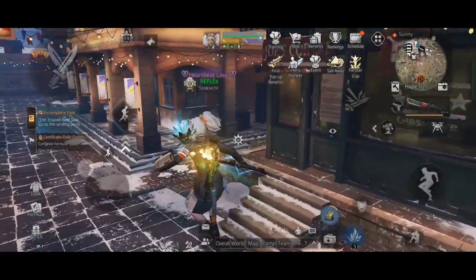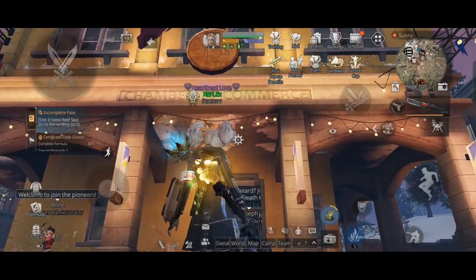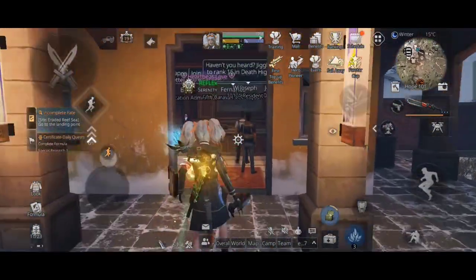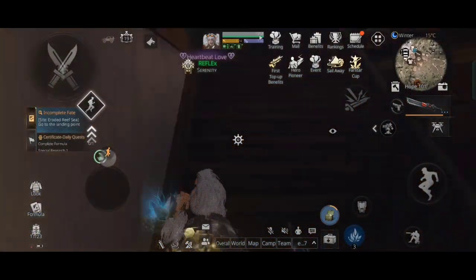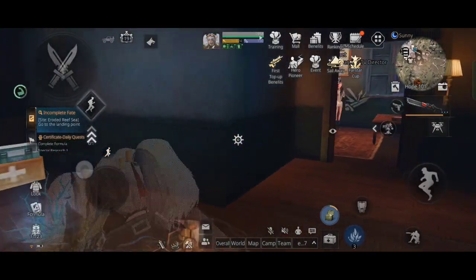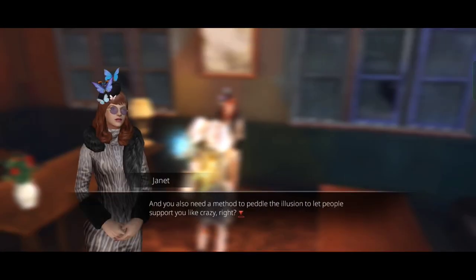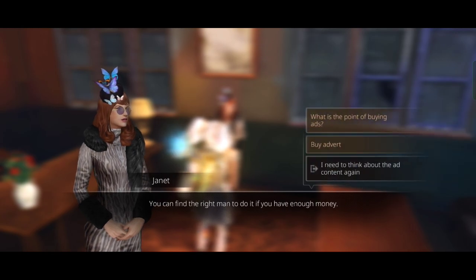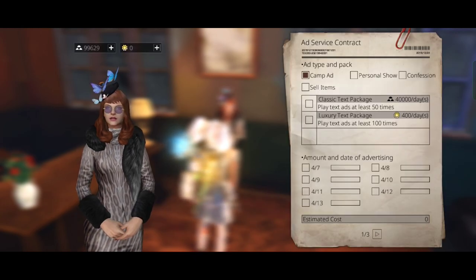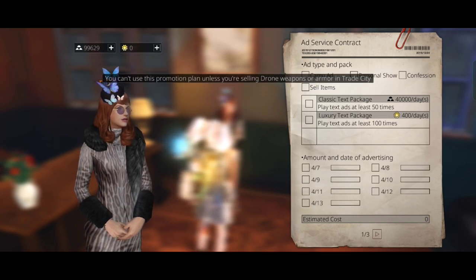Now let's talk about advertising your weapons or items in the trade city. To do this, go to Hope 101 and find this building, go to the third floor, and talk to the lady standing there. You can send advertisements to the TV from here.